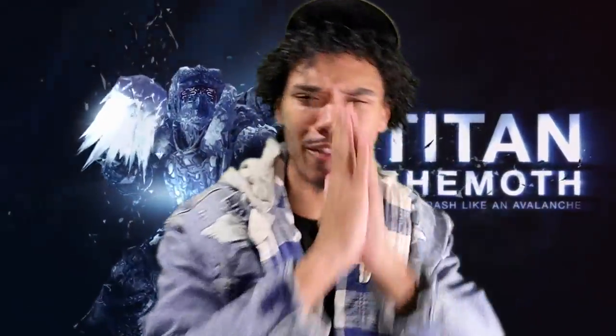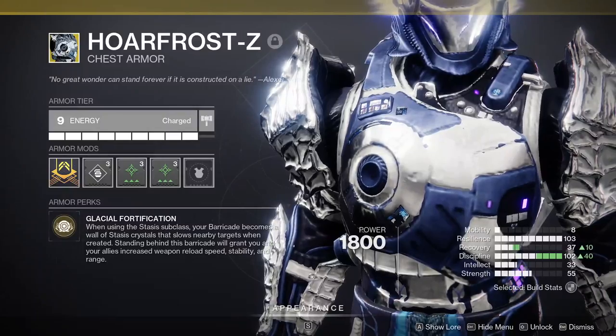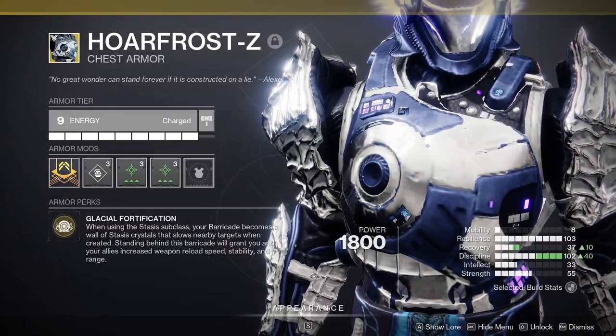What's good, guys? It's Zen. And if you know me, you know I'm not going to waste your time. So after I describe the build, I am going to show you just how powerful it is by showing you how it clutched up in a Grandmaster Nightfall. Let's hop right in. First of all, let's discuss our exotic, Hoarfrost-Z.